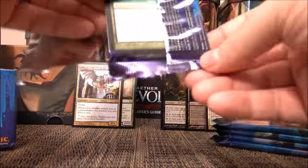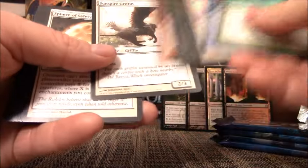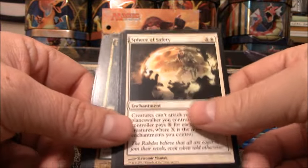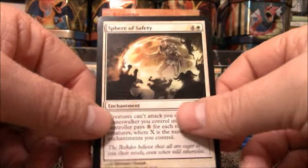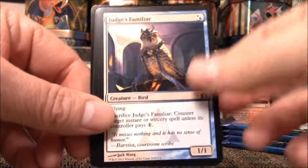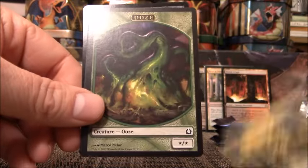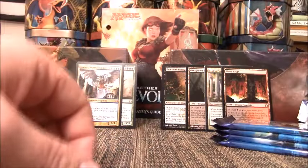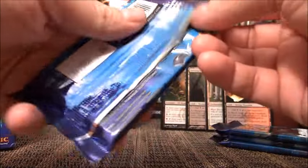So I've pulled three foils — the only one worth anything is Rest in Peace. I've pulled two Shocklands, Deathrite, two Mythics. Pretty good box so far. We have Sphere of Safety, Brush Strider, Judge's Familiar — one of my favorite cards from this set — and my rare, Wayfaring Temple. Looks like we have another foil — Golgari Kirun. That foil is about eight cents. Sometimes foil uncommons will fetch you a buck or two, but not that one.